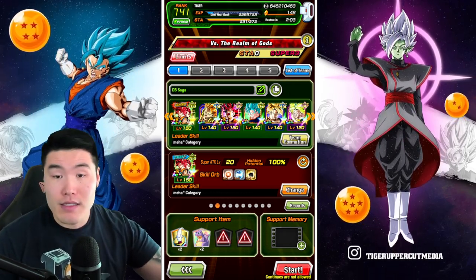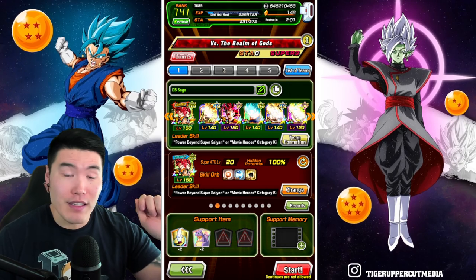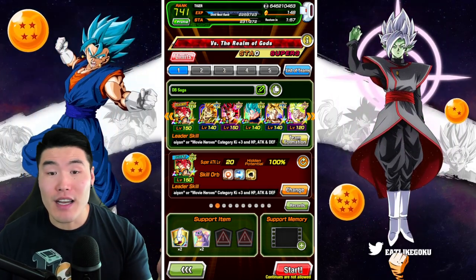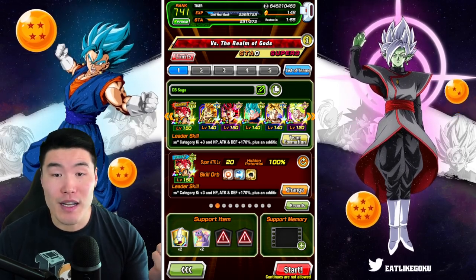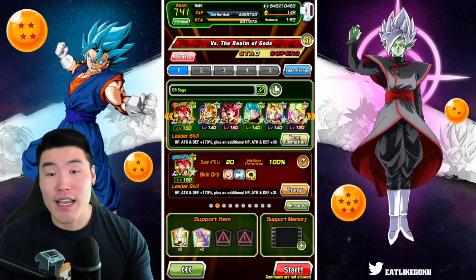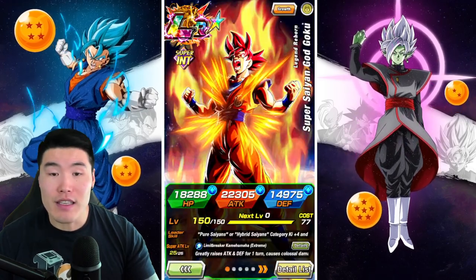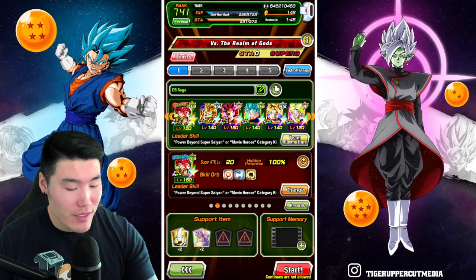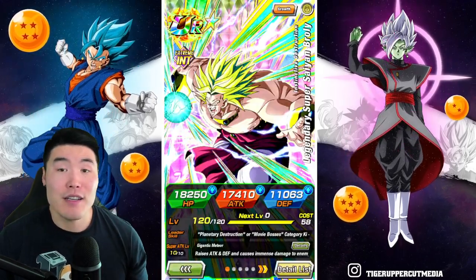For Realm of Gods, we actually have 4: the LR God Goku of Vegeta, the AGL Godita, LR Godku, and also Tech Vegito Blue. For Legendary Existence, we have the LR Godku, the AGL Transforming Goku, and also the Int Broly.